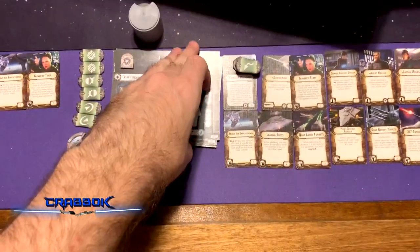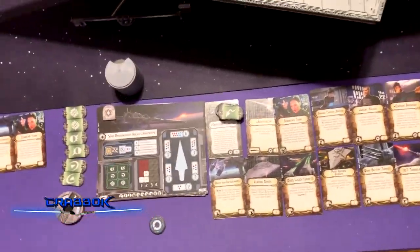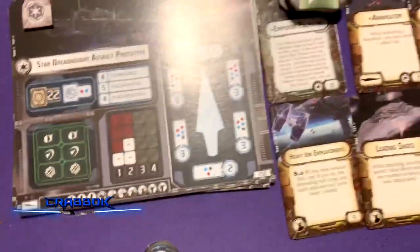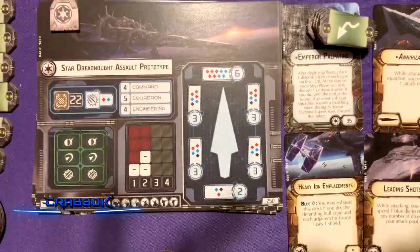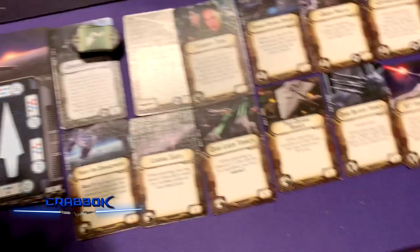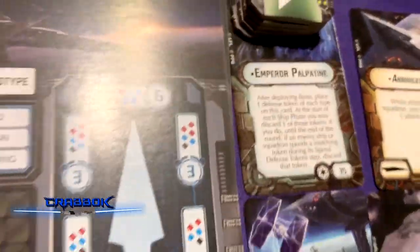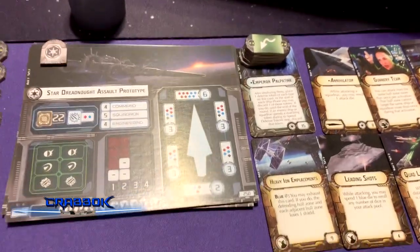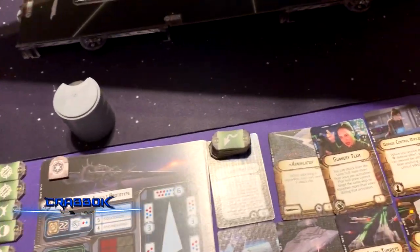Sean thought I was going to use one of the 400-point SSDs, and I said no, I don't want to dump more than half my list into one ship before upgrades. So I decided to go with the Assault Prototype, which I really like. This is my favorite SSD. We're running an Assault Prototype with Palpatine as our commander. I don't think he's the ideal SSD commander, but I think he'll work well with this many ships.